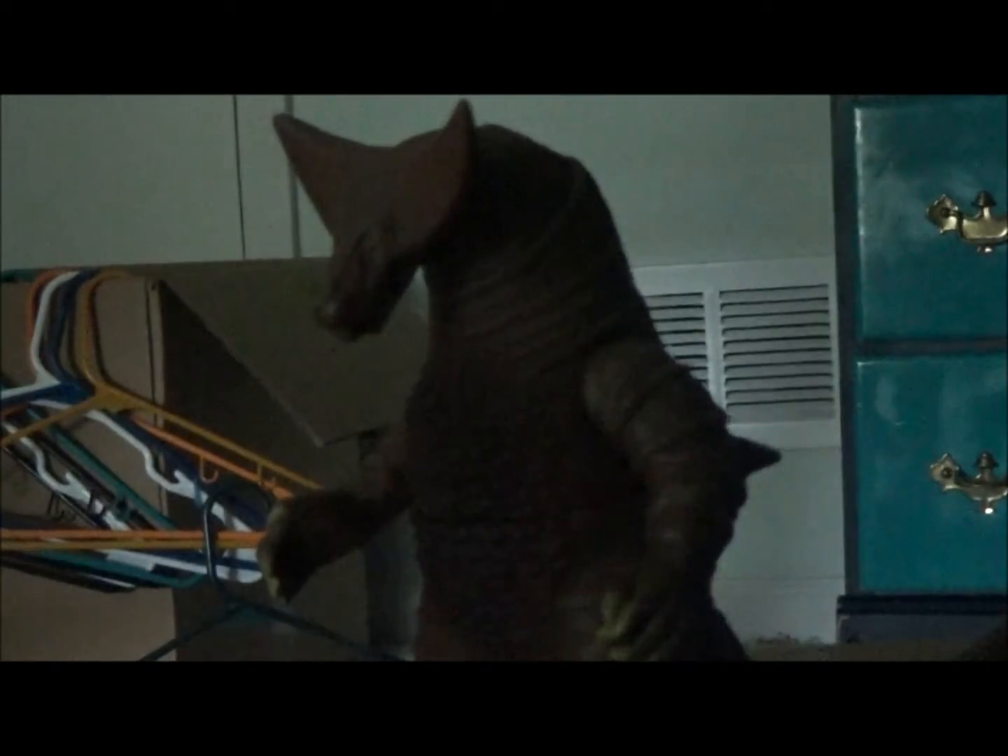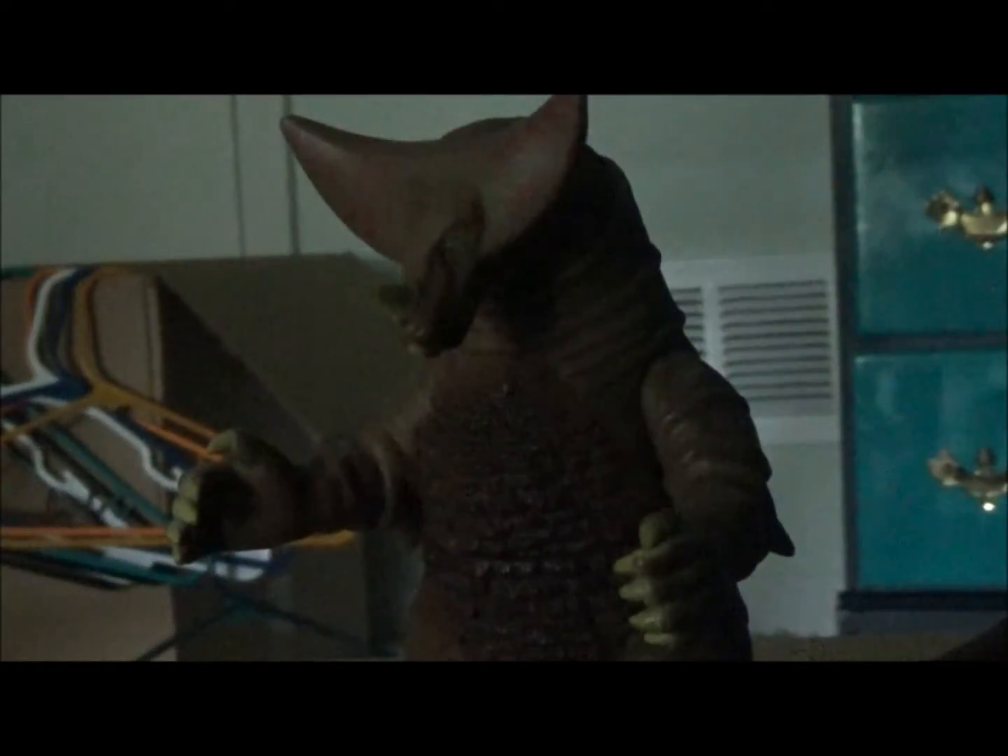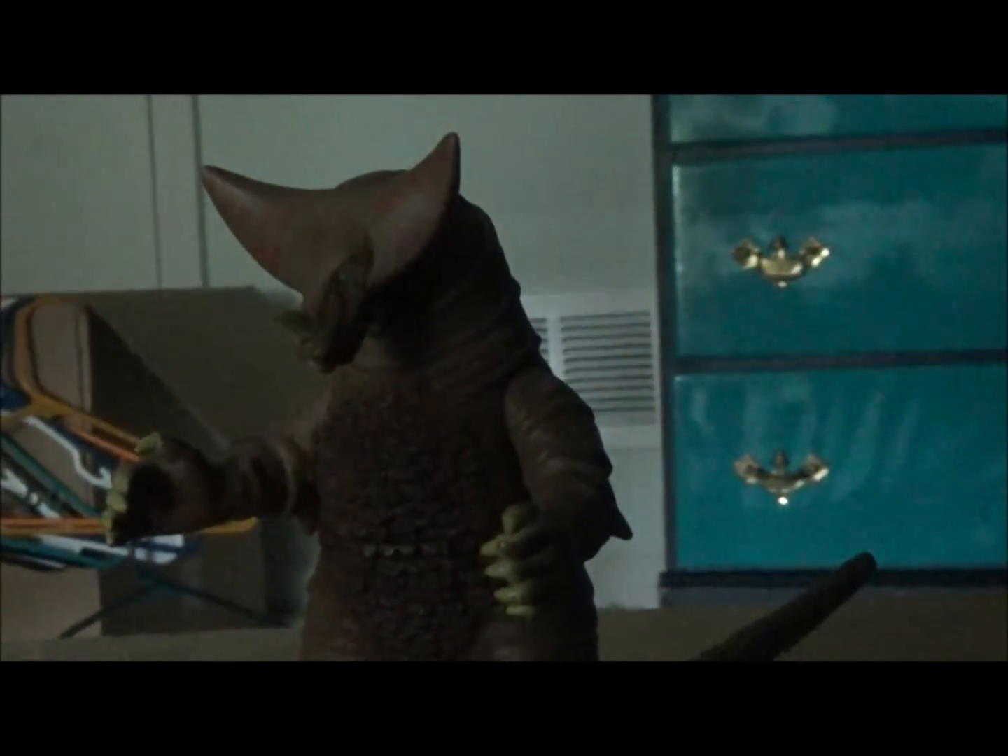As for articulation: his head, his arms — all three 360°, tail 360°, and he can turn his waist 360°. So basically he has five points of articulation and all can move 360°.